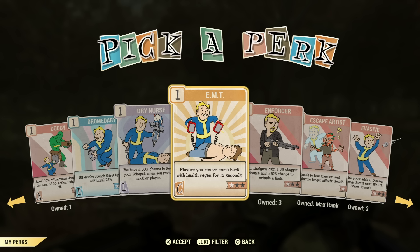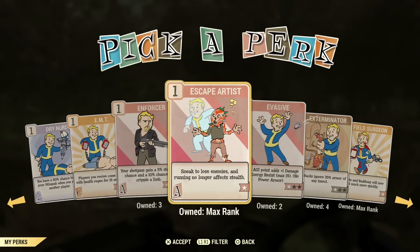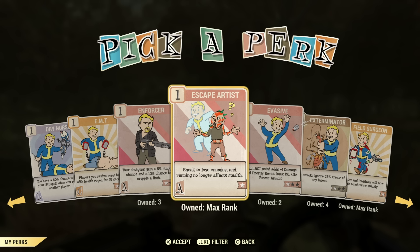Dry Nurse is not one I would use. EMT is not one I would use. Enforcer — if you're a shotgun build, this is definitely a good one to have, if you can afford to put it on. You only have so many perk points, and that's something to take into consideration when getting these cards. Escape Artist — I've heard this card is broken, but I notice it works very well for stealth. If you're going to be a stealth build, definitely want this perk card. It really helps — nothing notices you unless you're right in their face.